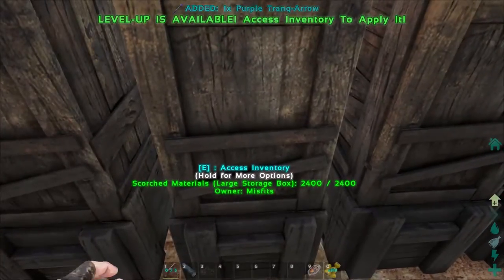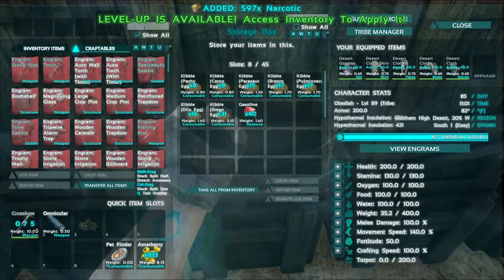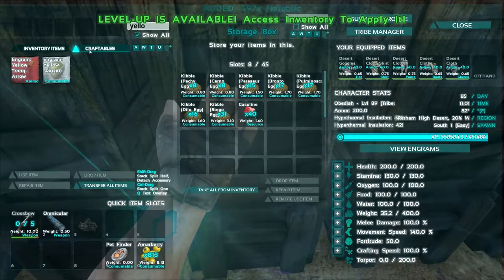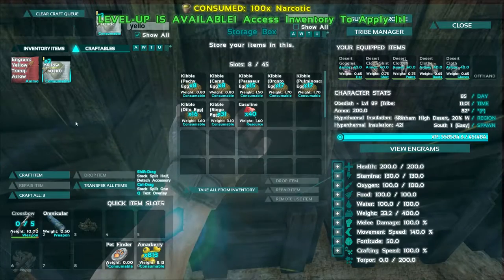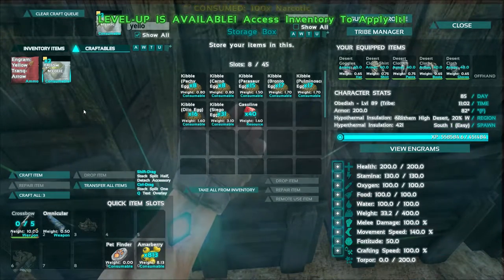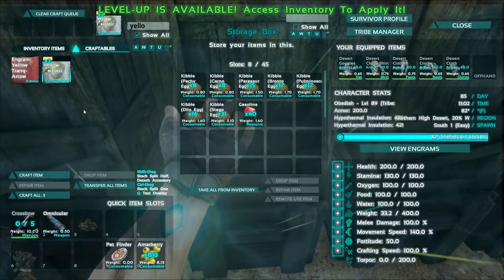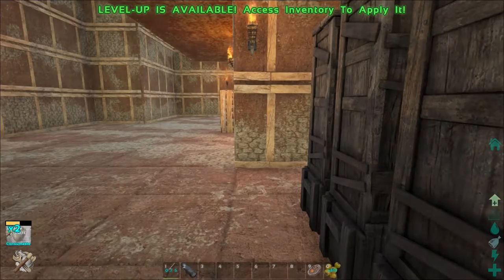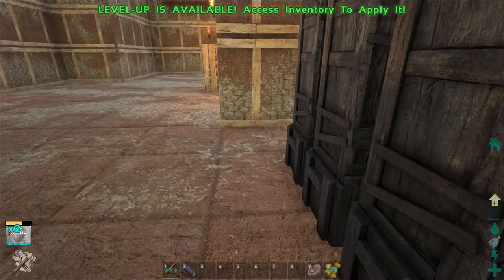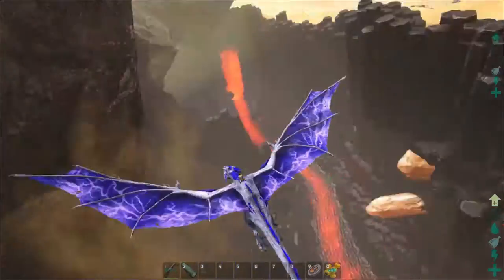Let's make a couple more of these arrows — Consumablaze, yellow narcotic, two more. That'll give us just a couple more chances to miss. We'll go ahead and get those crafted up and then head over to Dragon Gorge so we can go knock out some females. Then I'll bring you guys back.